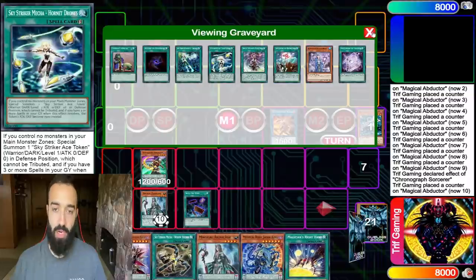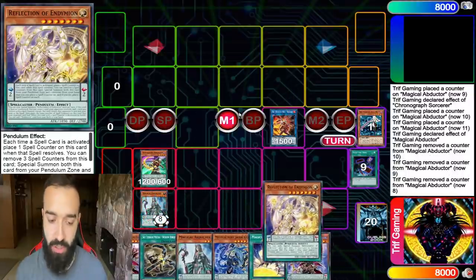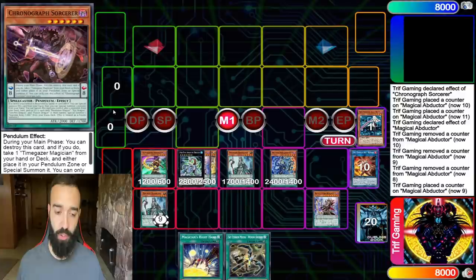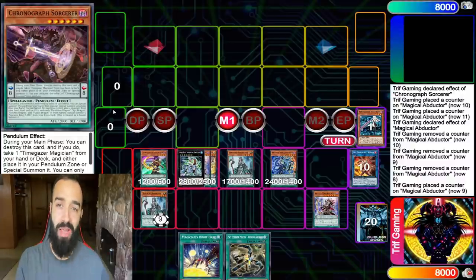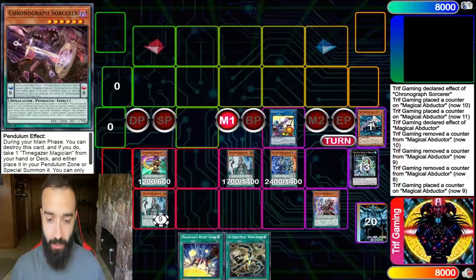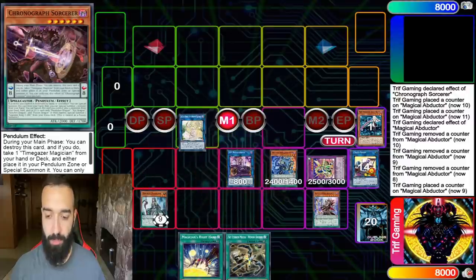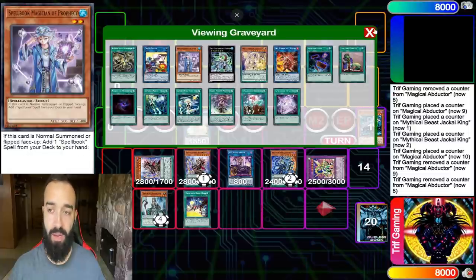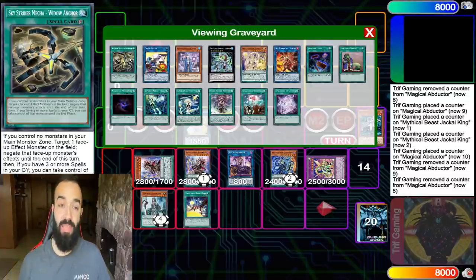We do our classic play with Cross Sheep and go into 10 negates. Going second this is insane - we have Mighty Master, the free Widow Anchor - just blitzing through boards. We end up with 70 gates protected by Rank-Up the whole time. That's Replay 1 done.